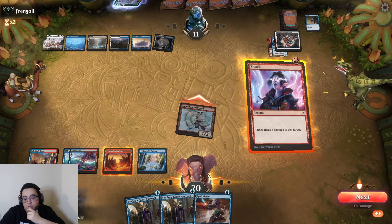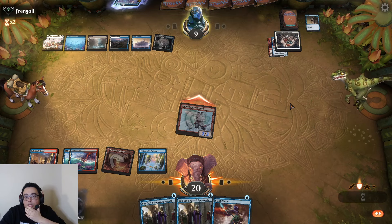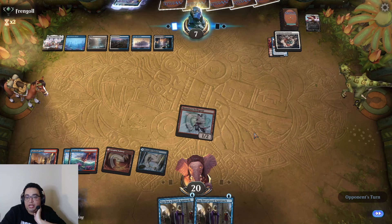Going to run this now. Did they take all this to go to seven cards? Let's see if we have a piece of interaction — we've got a Spell Pierce, but hmm. We can Spell Pierce that. You could wait to run it out unless you're worried about dying — and just do it in combat.